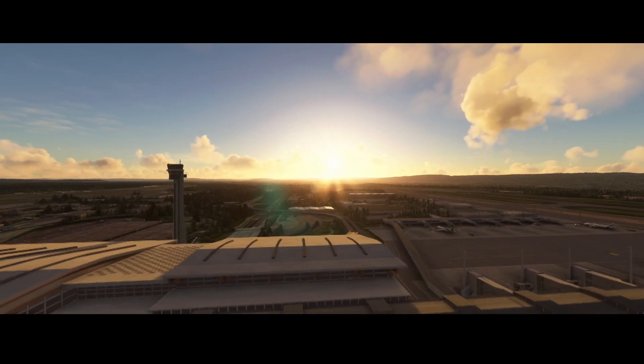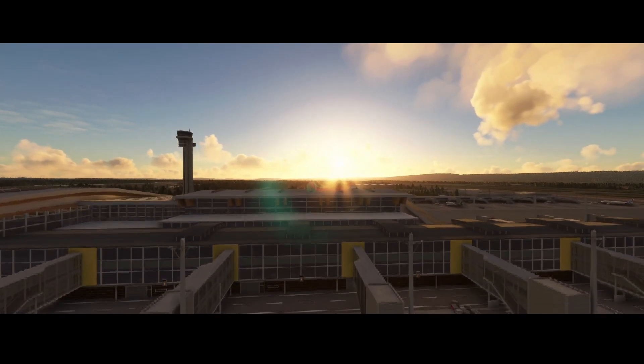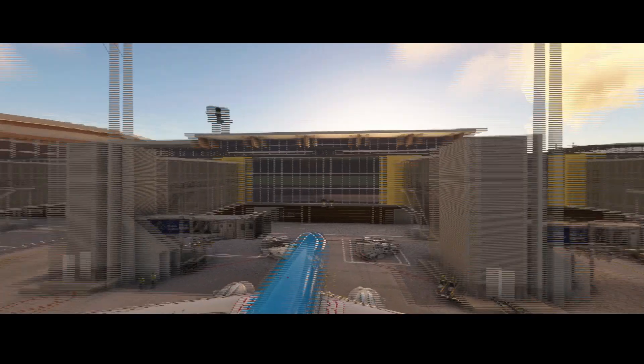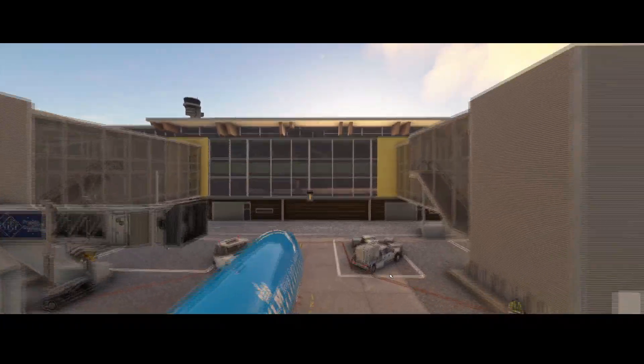Besides the buildings, there are some nice things being added as well. The first one I'm going to show you is the jetways. The jetways have been updated — there's a warning that they have been borrowed from Zurich Airport, so there's probably some work to do to replace the advertising.